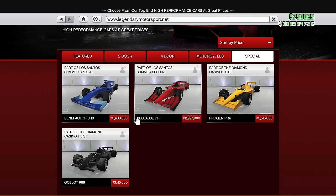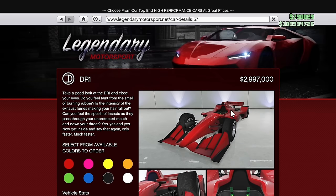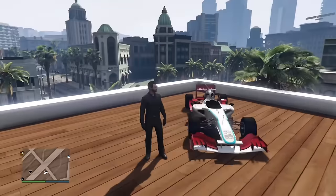We have many F1 cars in the game, two older and two newer. The newer ones lack the Halo, which is now famous for saving multiple lives during crashes in F1 racing — in a fatal crash it can keep the driver secure in the car. It's now mandated on all real F1 cars because of its safety improvements, but GTA still hasn't caught up and lacks the Halo.